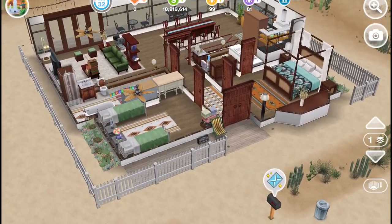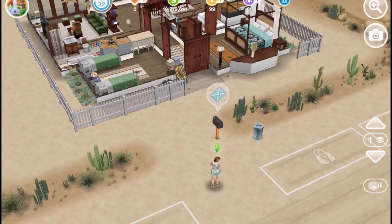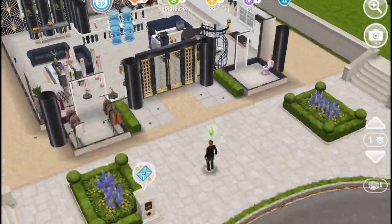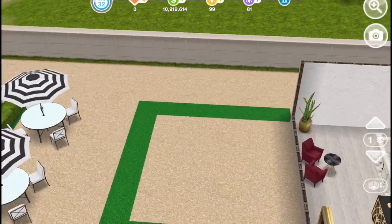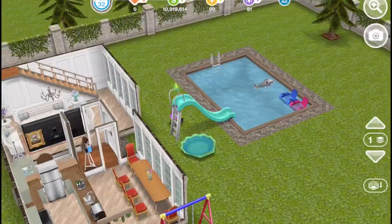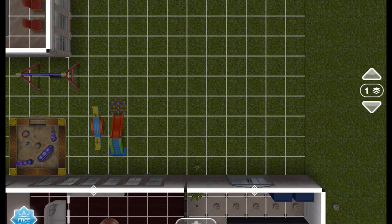First I'm going to show you the places where you should not make this glitch. So first in this area, as you can see this floor type which is sandy and then this one which is just a regular one. And the one which you can do it on is the grass.